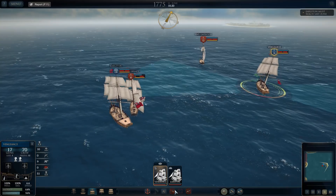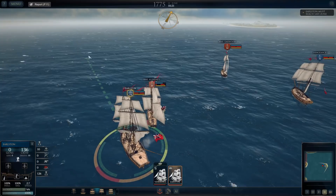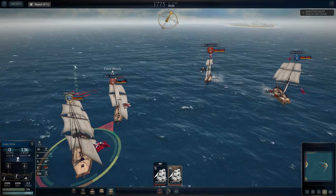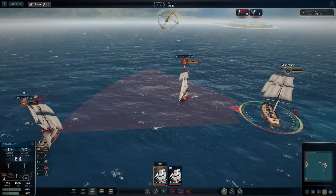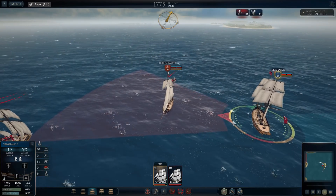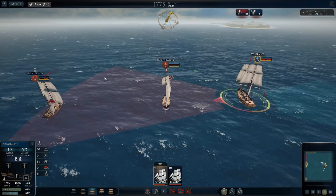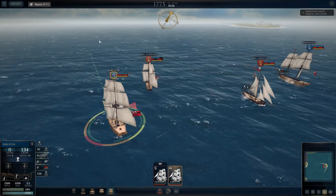Earlston doesn't have any guns — don't let him get away. So now we're going to have to chase him down. They took out about 10 of the men on Earlston. Now I'm just going to work on trying to wear down the Oakwood so we can take it. I don't even have to rush Earlston off to the safe zone to win the fight — if I take both ships, I win the battle that way.